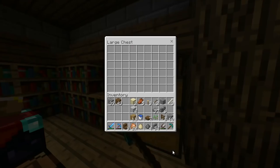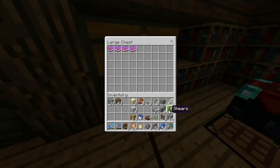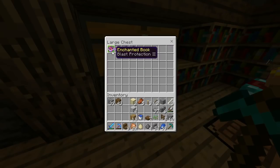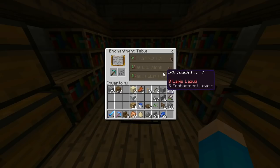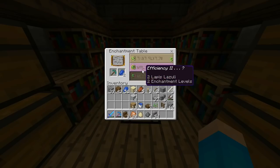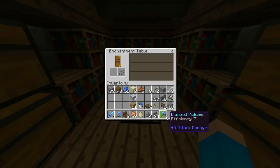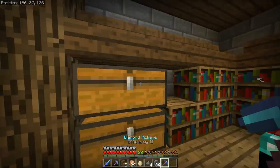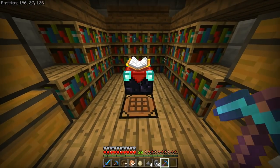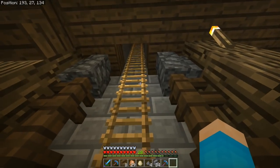All right, here we are. Let's go ahead and get ourselves some lapis. I thought for a second that I didn't have it — I was going to cry. But we do actually have some books down here, they're not anything good for us. Let's put this in. It's Silk Touch — but we have Efficiency 2 right there. I'm going to take it. I know that's all I'm probably going to get. So we can now put Efficiency 2 onto our diamond pick, or we could put it onto this one. I'm kind of a bit sad about that actually. Why did Silk Touch have to be the one? But we've got that, so there's nothing we can do about it really.